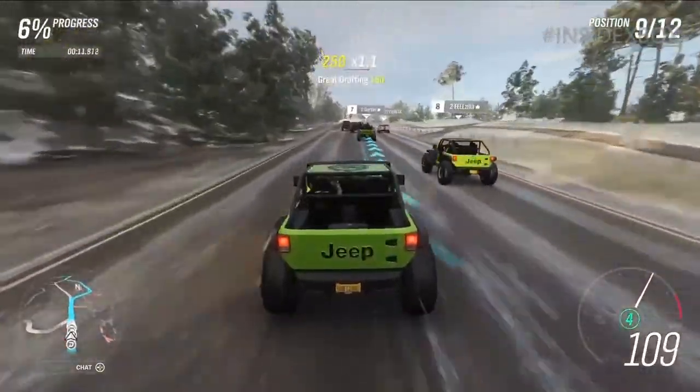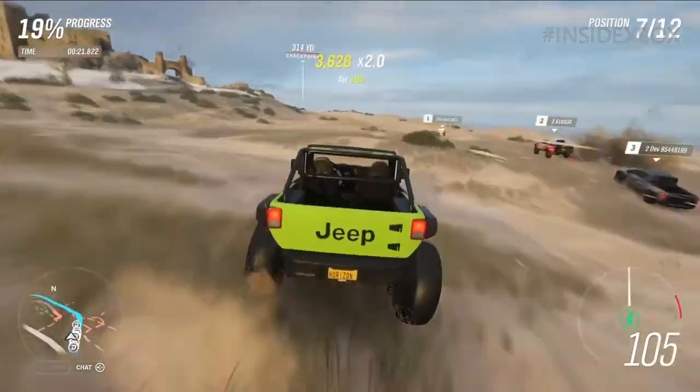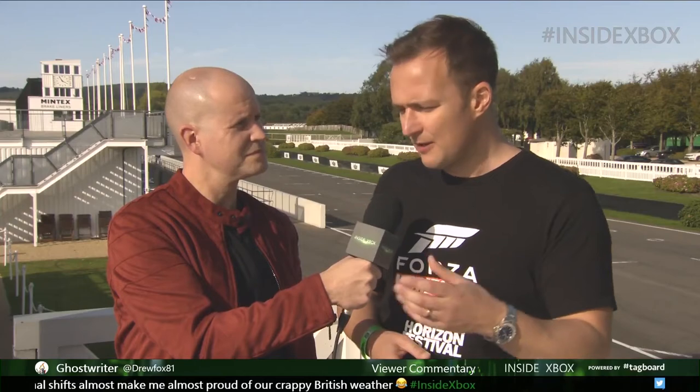Once you've test-driven your route — confirming it's completable, the bare minimum requirement — you can share it. There are cool curation functions: anybody can like or dislike an event, so it's important that people play it and like it for it to bubble up. Whenever anyone enters a race, on the right-hand side after the Horizon Presents event there will be a Community Events folder containing all community-created events from that start point, subdivided into trending events, best of today, best of this week, best of this month, and Playground editors' picks.